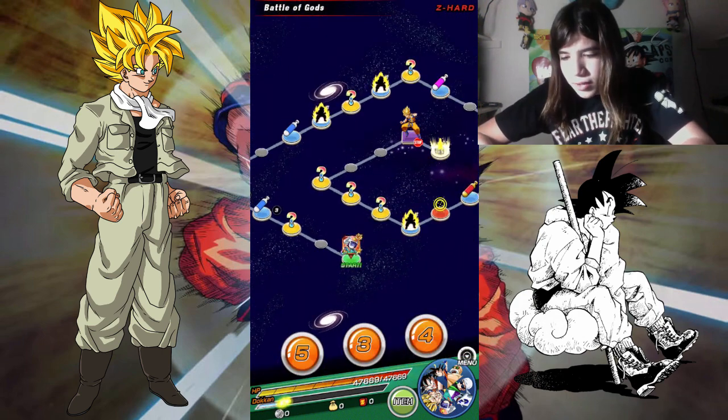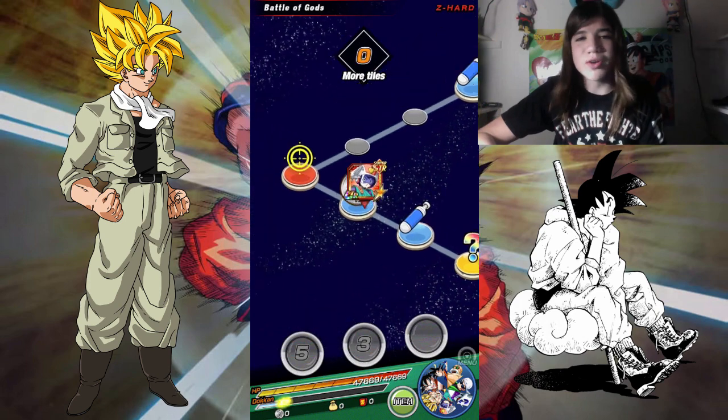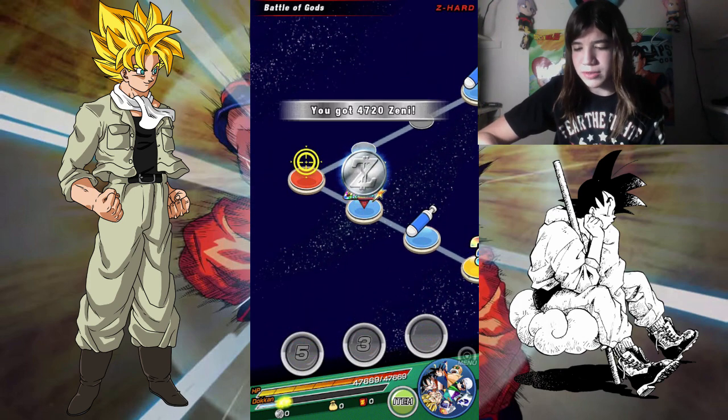So we're going to just go on this little spiral. We got our Ultra Air — I forgot what it's called. We got a gold training item, that's cool.